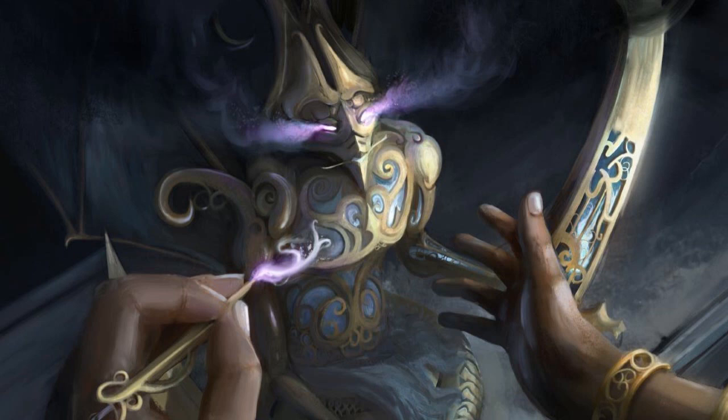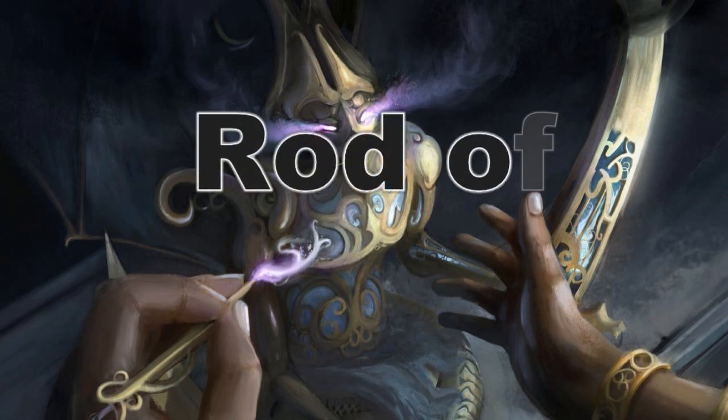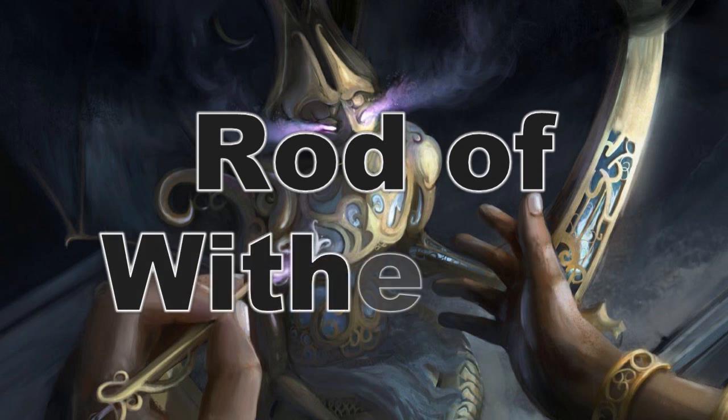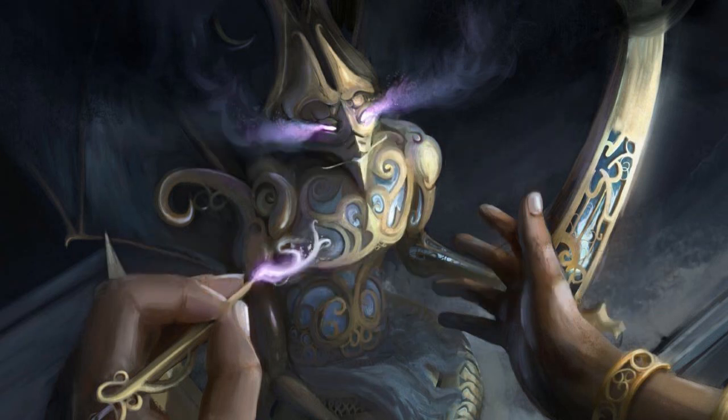Let's start with rods. There's one rod that I think would complement your necromantic doings: the Rod of Withering. The Rod of Withering will cost you 25,000 gold. It acts as a plus one light mace, but it does no hit point damage. Instead, the Rod of Withering deals 1d4 points of strength damage and 1d4 points of constitution damage to any creature it touches. A DC 17 fort save negates.